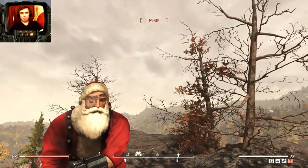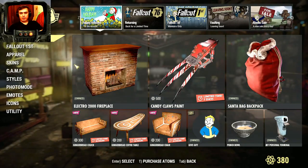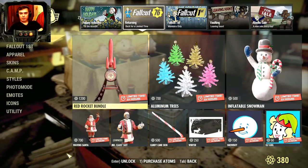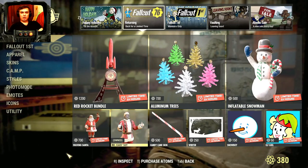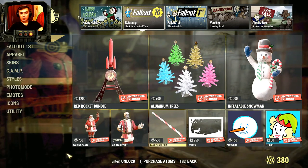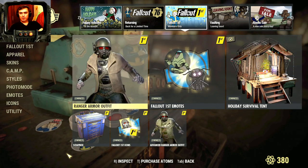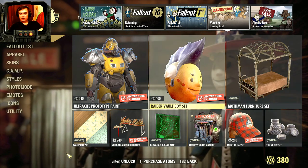Alright, now let's take a look at the Atomic Shop. Today is Monday, so a lot of items are leaving — the gingerbread couch, coffee table, and chair. These ones I believe are staying. Then the entire section here is leaving as well. I've covered all of these items in more detail in the previous Tuesday video, so if you want a closer look, feel free to check that video out. As for Fallout First, everything I believe stays there. This section is leaving entirely.